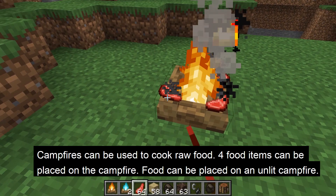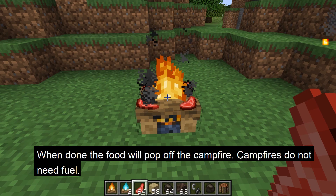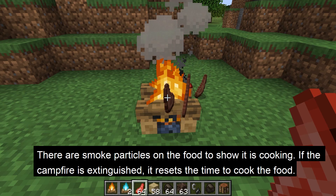The use of the campfire is to cook raw food, similar to the smoker or the furnace. You can place four different food items on the campfire. Food items can also be placed on unlit campfires. Once finished cooking, the item will pop off the campfire. Campfires don't require fuel to cook food. Food items take 30 seconds to cook, compared to 10 seconds for the furnace and 5 seconds for the smoker, although you can cook multiple items at the same time with a campfire.